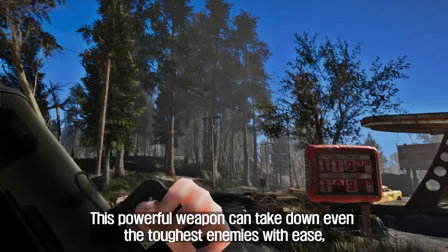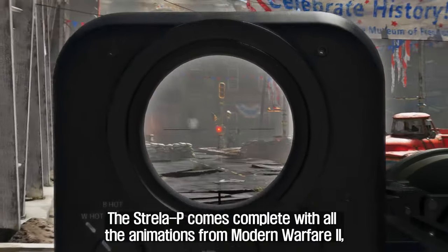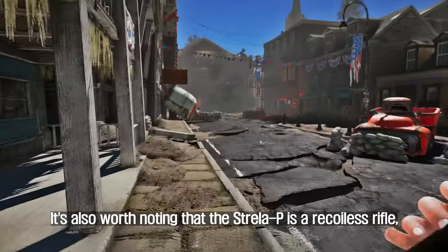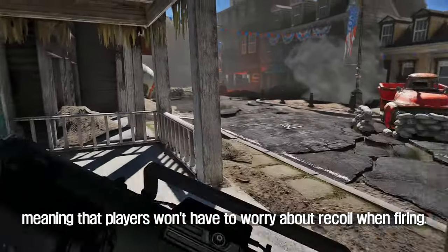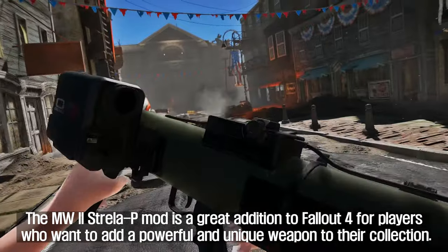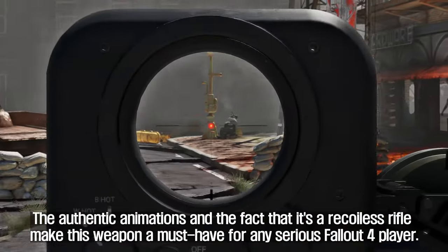This powerful weapon can take down even the toughest enemies with ease, making it a great addition to any player's arsenal. The Strela P comes complete with all the animations from Modern Warfare 2, giving players an authentic gameplay experience. It's also worth noting that the Strela P is a recoilless rifle, meaning players won't have to worry about recoil when firing. The authentic animations and recoilless design make this weapon a must-have for any serious Fallout 4 player.